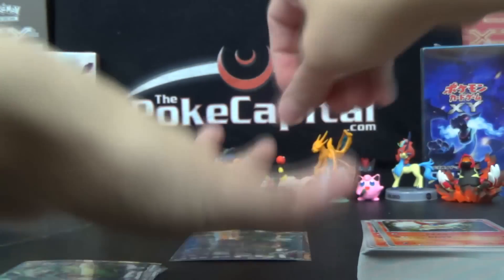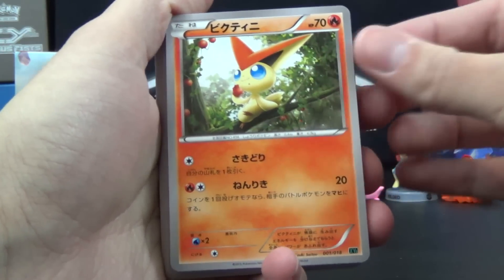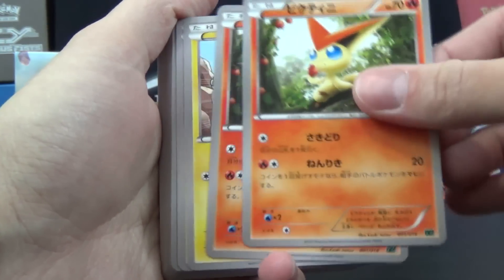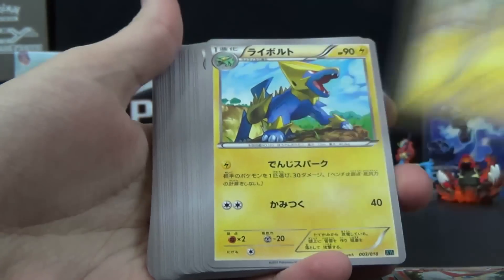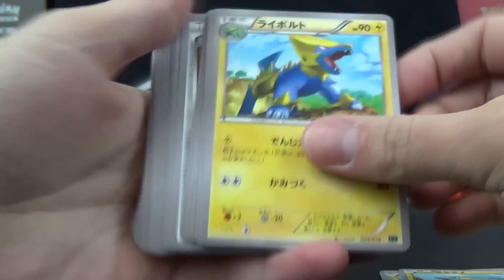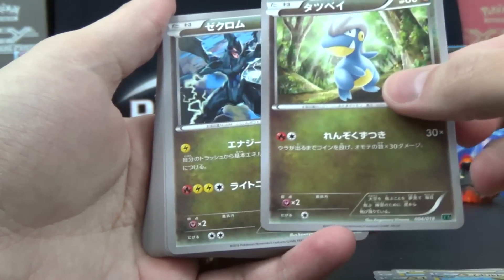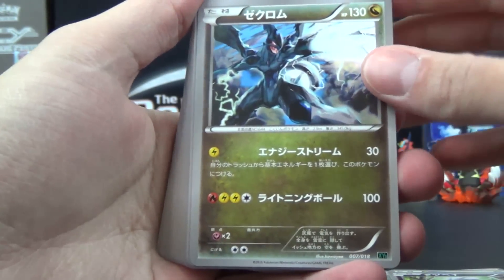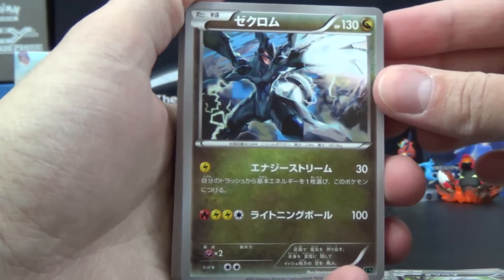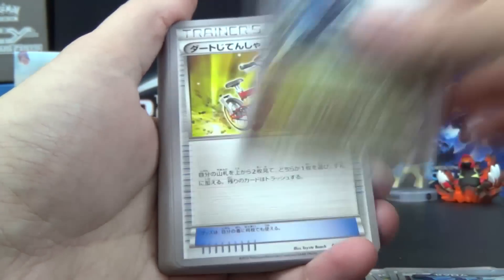These will be available on our website, ThePokeCapital.com, if you want to get your hands on all that shiny goodness. Now, for the non-shiny stuff: you get Victini — exclusive to the starter deck, two copies. Electrike — also exclusive, three copies. The evolution Manetric — two copies, exclusive. Bagon — just one. And Zekrom — three copies. We saw the Reshiram foil rare in our box openings, so here is the Zekrom counterpart, and he doesn't know Outrage either.